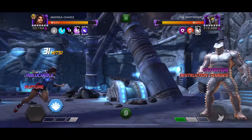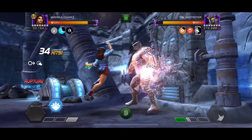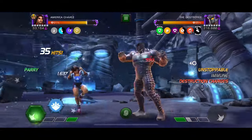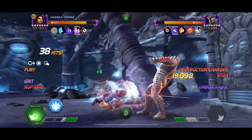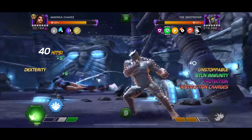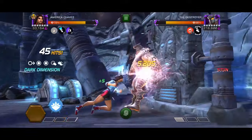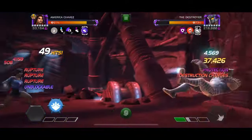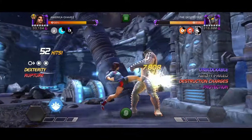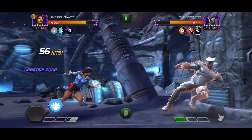I do try to use some special twos after the second part of my heavy in order to get a little bit of healing back. It's not too bad — it's baiting his heavy attack, throwing my own, making sure I have those negative zone charges on the entire time, and getting used to evading the special two while being aware of when he's unblockable. There's a bunch of stuff going on, but America Chavez works extremely well for this objective.